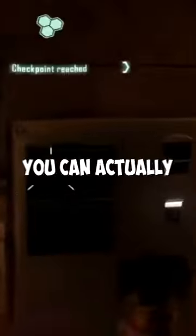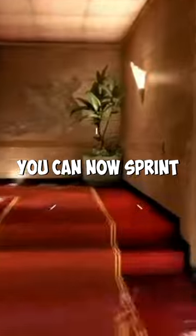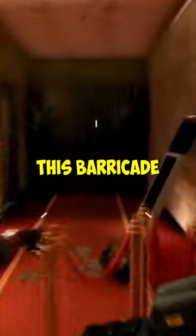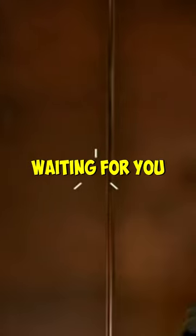But if you decide to explore a little, you can actually come across this button that has no interact key. Once you hit it, you can now sprint down the hallway and jump over this barricade to find an unmarked elevator. Now press the button, and a surprise is waiting for you inside.